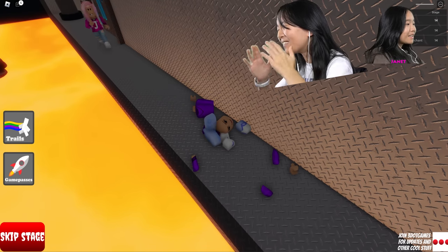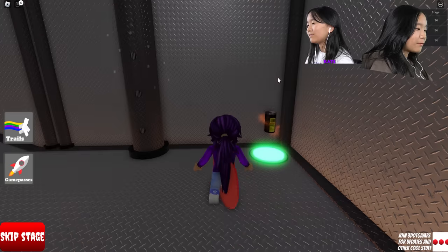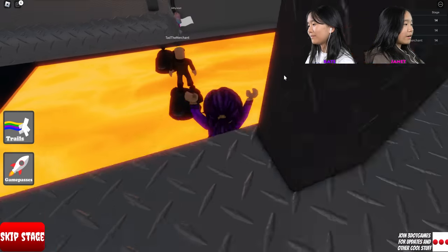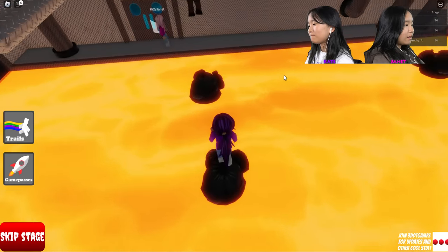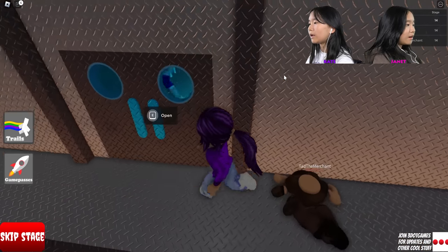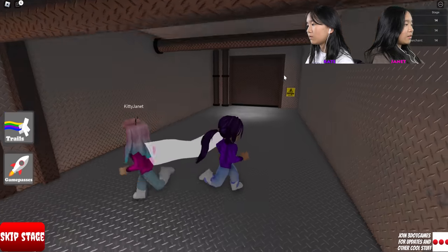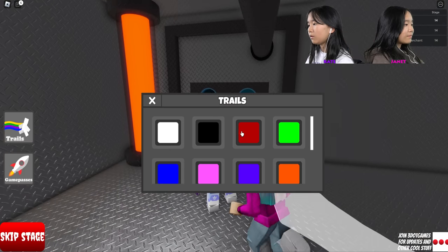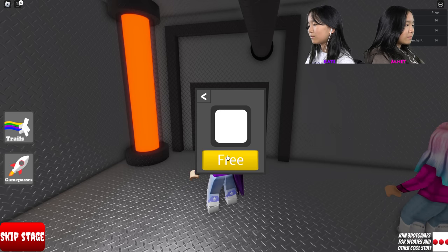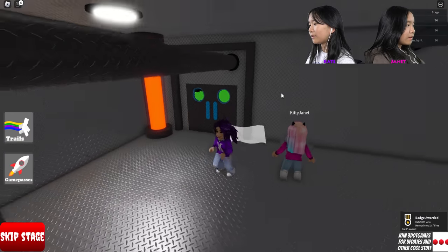I got a badge — I have a white trail! How'd you get that? If you open these doors you get it. Oh my god, I made it! Do you not see it? I do see it but how'd you get it in trails? Yeah, you can only get the white one though — everything else is free. I got a badge — free trail guard! How cool!